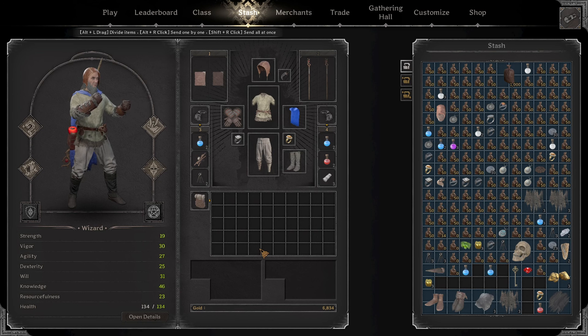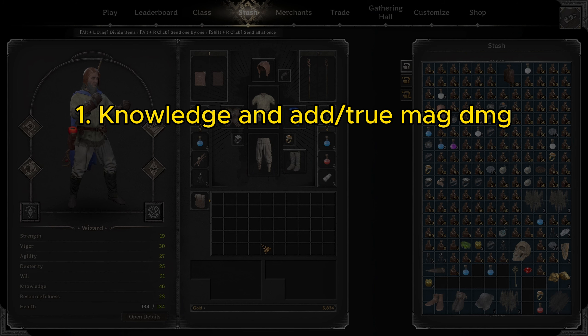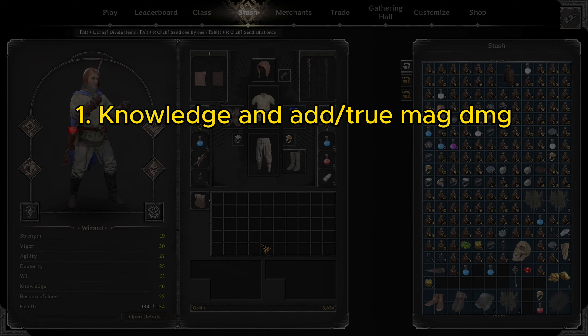So before we go deep into the gear, let's try to focus on the stats we actually want to build, and in what order too. The first most important stat we want on wizard is knowledge.